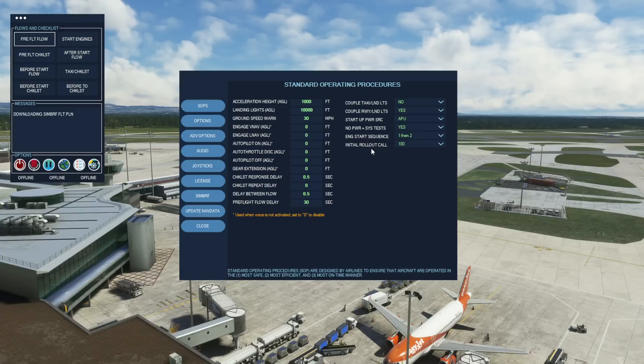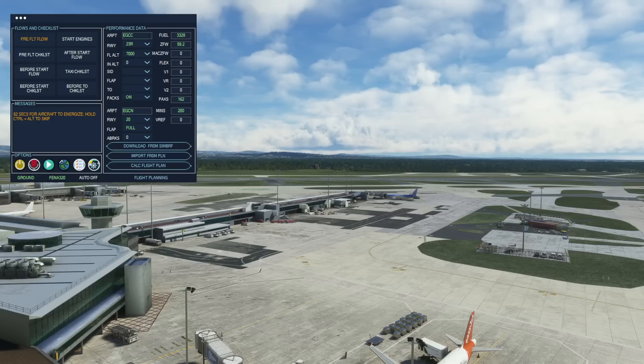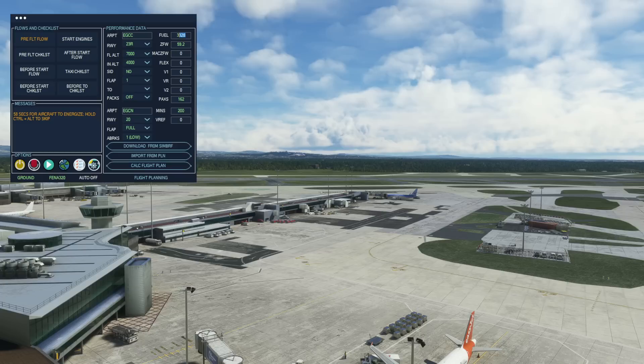You can also pre-define which engine you're starting first — engine one or engine two. The program also links to SimBrief if you are a SimBrief user, so it has extra information to help your flight run smoothly. You can select your planned cruising altitude, initial climb altitude, whether you're going to be using a SID, what flap setting you want for the departure, and enter the Flex, V1, VR, V2, etc. The co-pilot then has all this information which you can use during your takeoff.